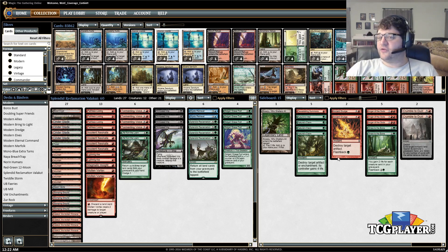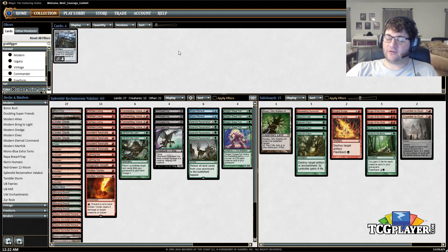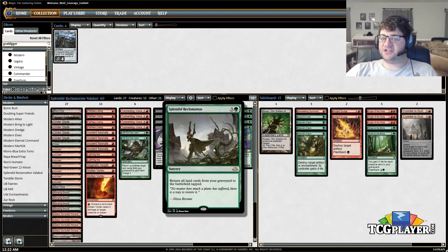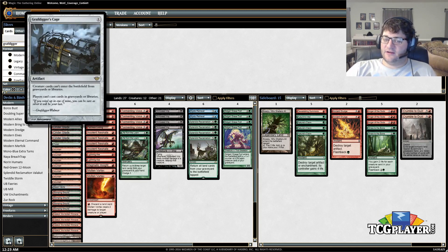Instead, I have some cards here to try to just beat the hate. Because Dredge won last week, I think a lot of people are moving to Grafdigger's Cage as their sideboard hate card. Grafdigger's Cage says creatures can't enter the battlefield from the graveyard, and players can't cast cards from graveyard or library zones. You'll notice what that does not stop is lands entering from our graveyard. So we can dredge all we want — while we aren't able to flashback Mystic Retrieval, that just means we have to actually draw Splendid Reclamation, and we have all this filtering to get it, then go on the same plan and get it all back. While Grafdigger's Cage is good against us, it's beatable.